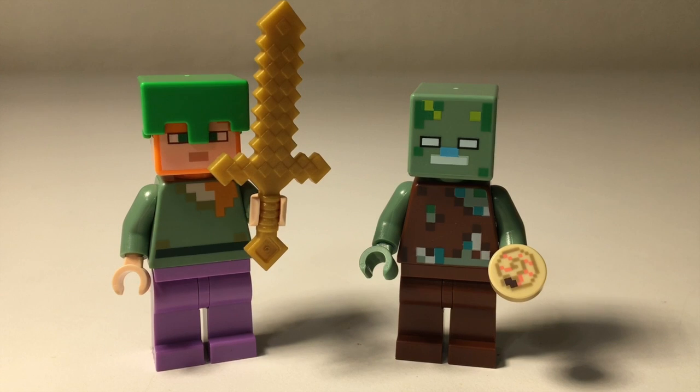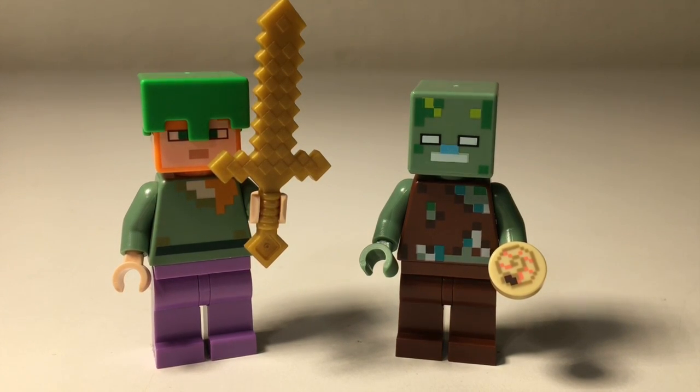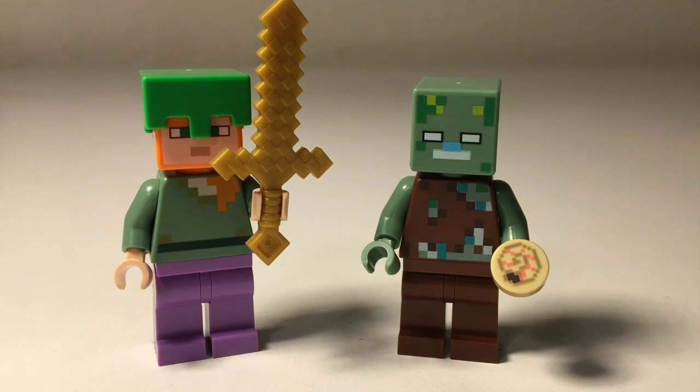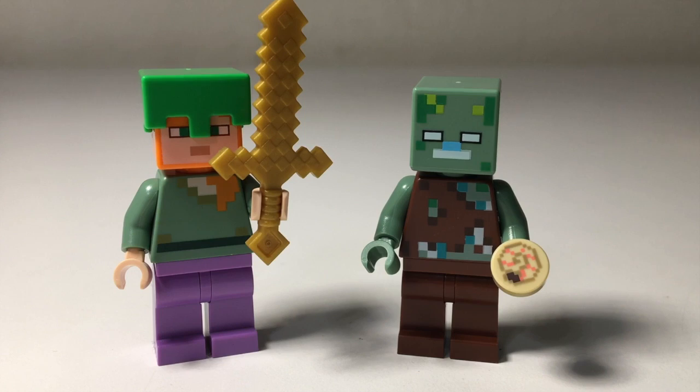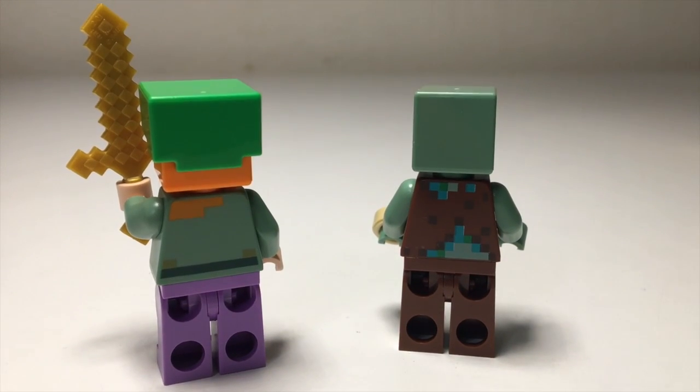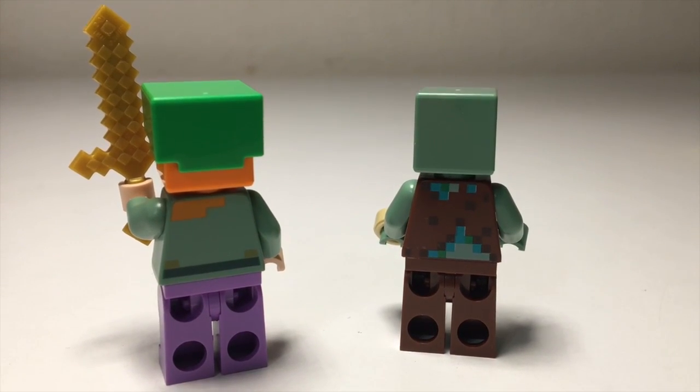On the right we have the Drowned, and he has the nautilus shell in his right hand. Along with that some nice torso printing, brown legs, and a new face print, so that is cool. Really cool figure and they both have some torso printing on the back.